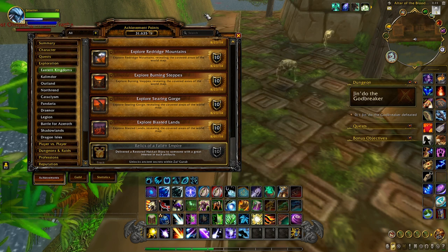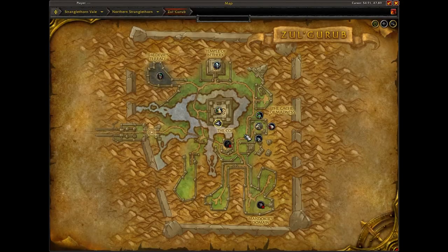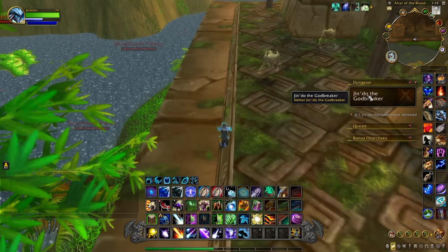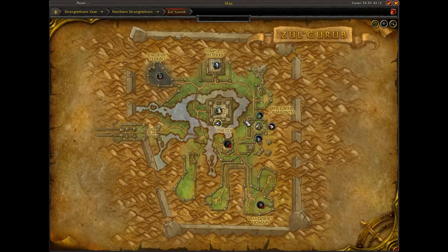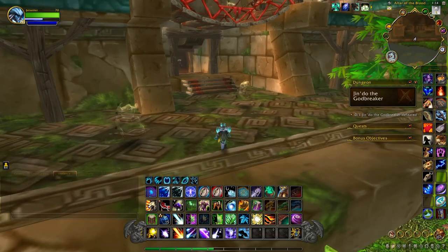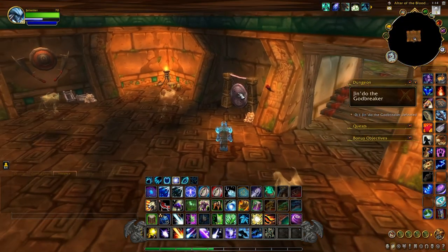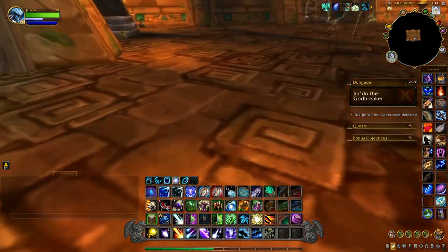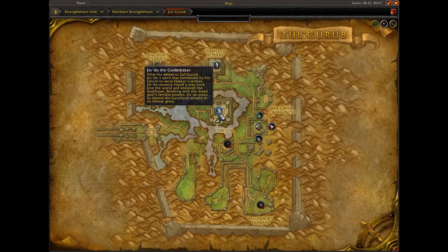The first thing you want to do is kill at least two bosses. I killed the High Priest and the Blood Lord because once you kill two bosses, you'll be able to engage Jindu the God Breaker. Once you kill two bosses, come to the center where Jindu is. At the bottom of this pyramid, come in the door and on the right-hand side you'll notice a gong. On the floor near this gong you'll notice a Biju — pick that up. This is one part of the item you're going to need.